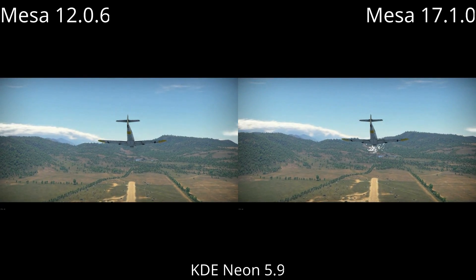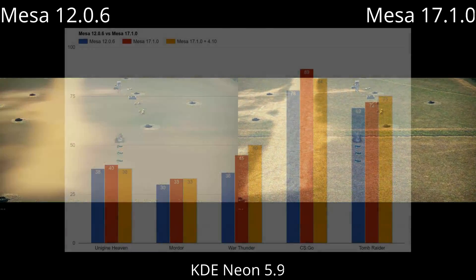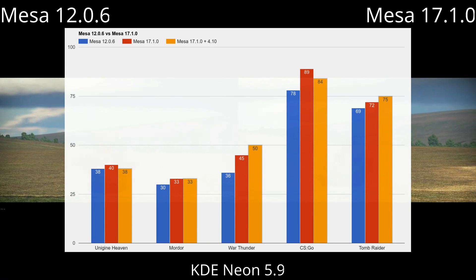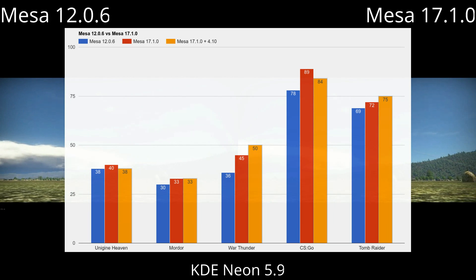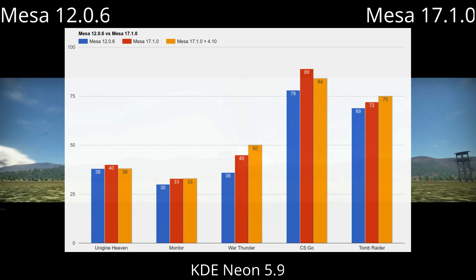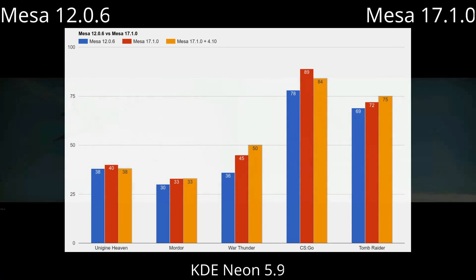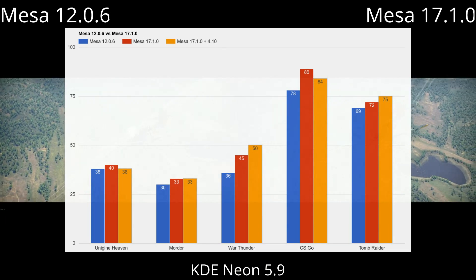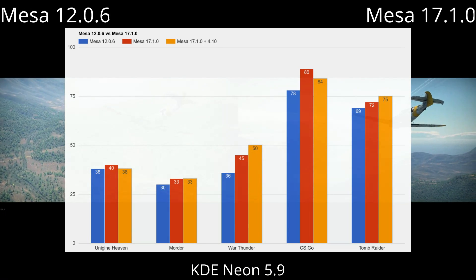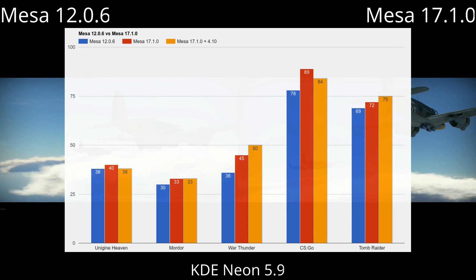So you might have noticed a few things that were different about this benchmark. For starters, the benchmark was quite a bit longer than the previous one, and there are actually three bars in this chart. The reason why I added the third bar was because it's pretty obvious that Mesa 17.1 doesn't magically offer greater performance over Mesa 12.0.6. The orange bar in this chart is Mesa 17.1 with the latest kernel as of this video, which is 4.10. As you can see from this chart, just because you have the latest drivers or you're using a leading-edge distro like Arch doesn't automatically mean you're going to have better performance over everybody else.